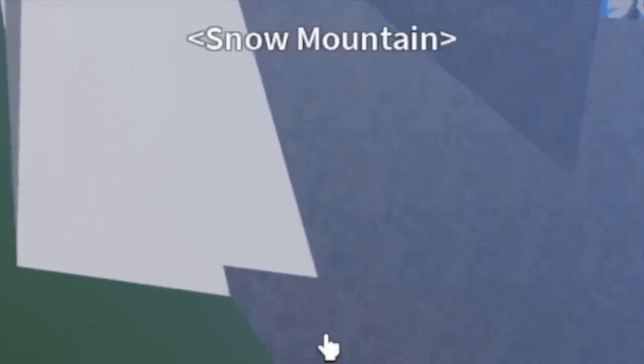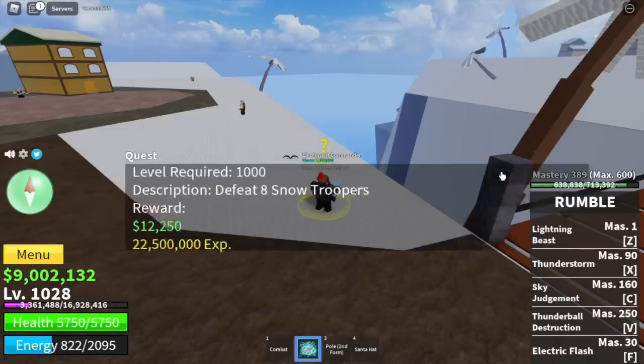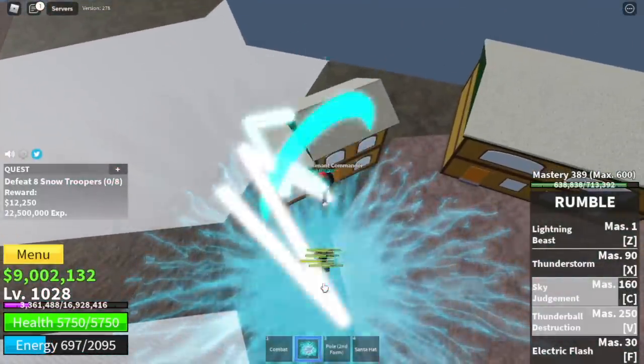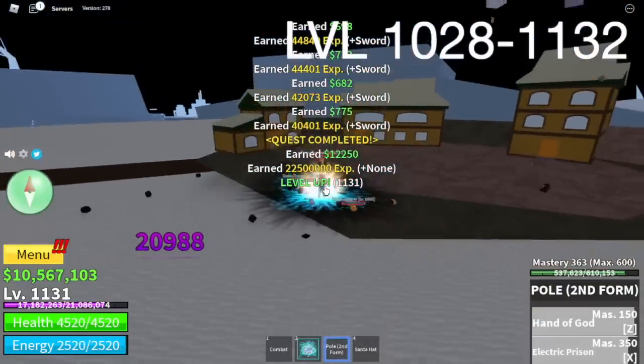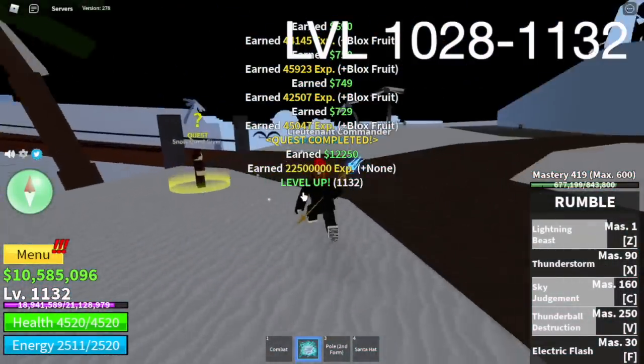Next area is the snow mountains. Here, logia effect applies with the snow troopers — they cannot damage you. Just use your C and B skill. You can burst them. Don't forget to use your Pole V2 — it has two skills: the Hand of God and Electric Prison. Put some stats on your sword too.